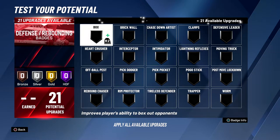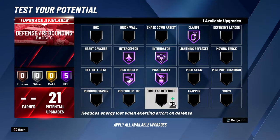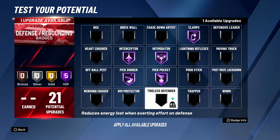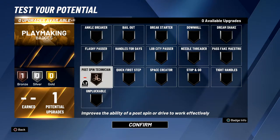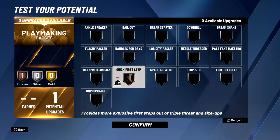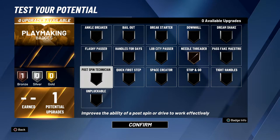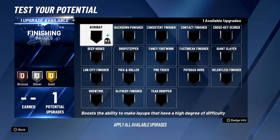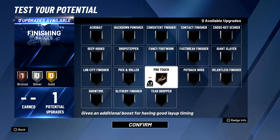For defense we have 21 badges — the best defensive badges for guards are clamps and intimidator hall of fame, interceptor hall of fame, pick dodger hall of fame, pick pocket hall of fame, and for this last badge I would probably go with tireless defender. Rim protector bronze would help but it's not super useful, same with defensive leader — it's a good badge but bronze is questionable, so I would probably use that bronze badge on tireless defender. For the one playmaking badge I would probably go with post spin technician just so you can bully guards in the post a little bit more, or you could go unpluckable, quick first step if you like jab steps out of the triple threat, or needle threader to avoid getting the ball stolen in passing lanes. I would go post spin technician or needle threader. For the finishing badge I would go with either contact finisher, giant slayer, or slithery finisher — maybe even pro touch if you don't take contact layups, just so you can make your full-bar layups.